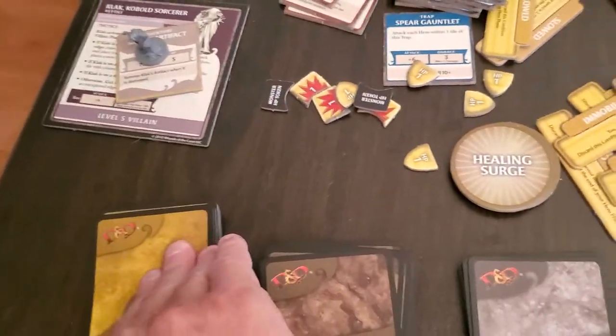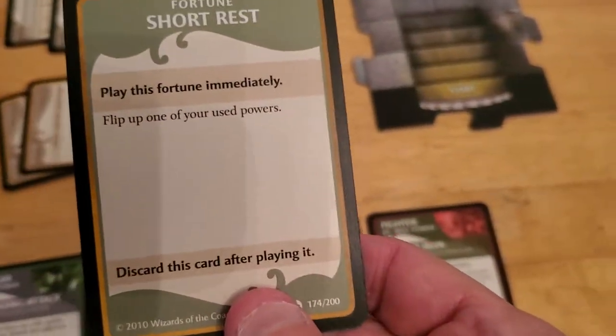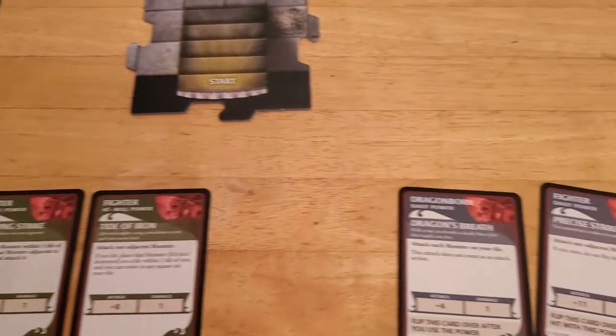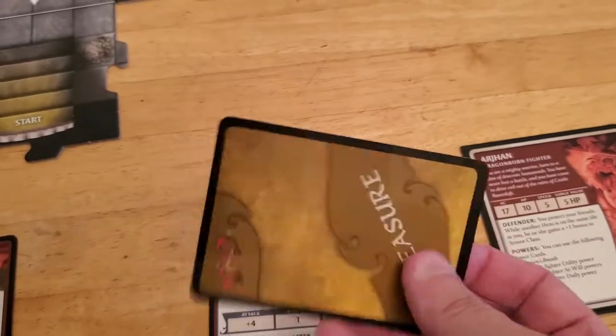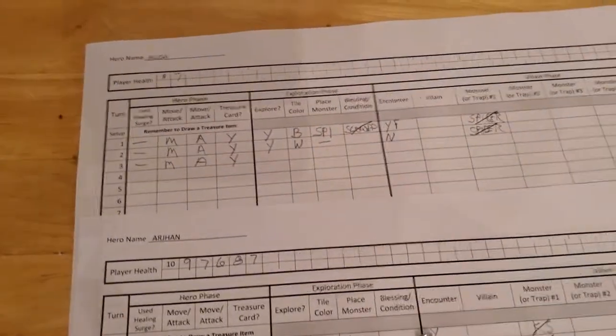Let's draw that treasure item for Alyssa. And she gets a short rest - she can flip up one of her unused powers. This is a bummer. She doesn't have any unused powers. We could give it to Arjun, but unfortunately he doesn't have any unused powers either. So this goes to waste. Complete waste. Because this isn't a treasure item, it doesn't even count towards one of our twelve. Hate when that happens.